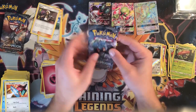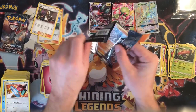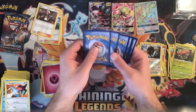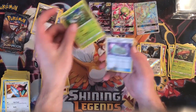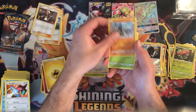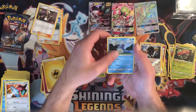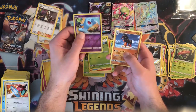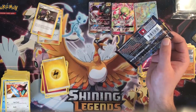Next up we have a Marshadow pack. Lightning energy, Simisage, Weakness Policy, Comfey, Zubat, Zubat, Oddish, Charmander, Marill, Pansage, Wobbuffet reverse, and a Mudsdale regular rare. All right, last pack for this half.